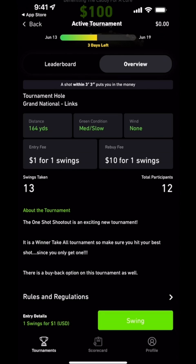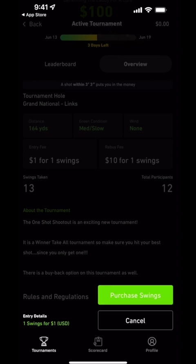Once you have your compatible E6 Connect Simulator fired up and ready to go, click Swing to get started. Then scan your QR code to start your swing session.